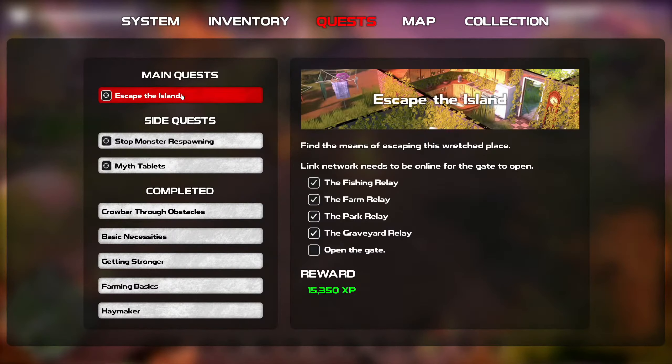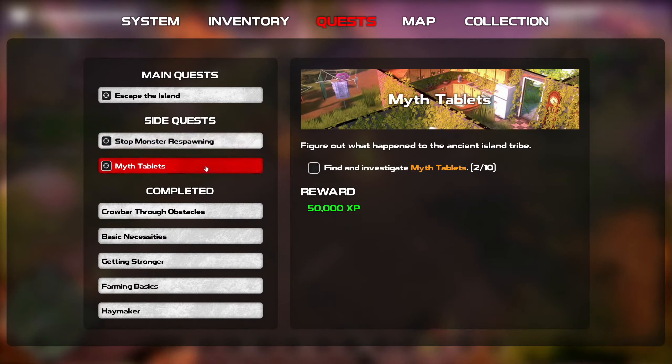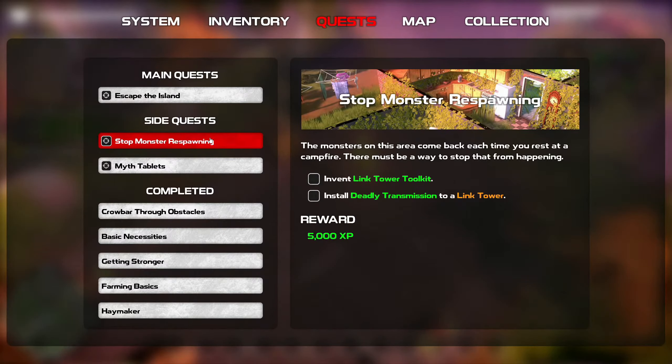I'm thinking about whether to go with the quest — escape the island — where we need to open the gate and see what's up. We're gonna get 15,350 EXP, stop monster respawn, invent the link tower toolkit, install deadly transmission to a link tower, and find the myth tables. There's like eight more of them, so we would have to traverse the entire island to find them.